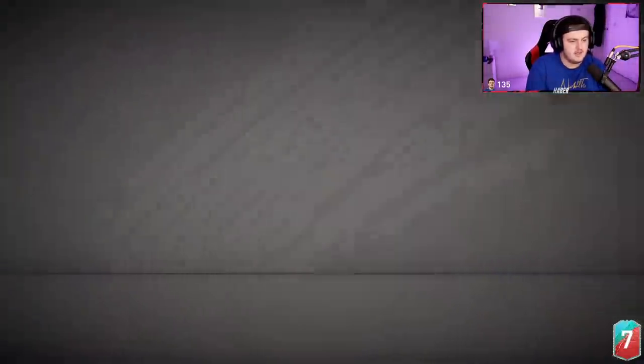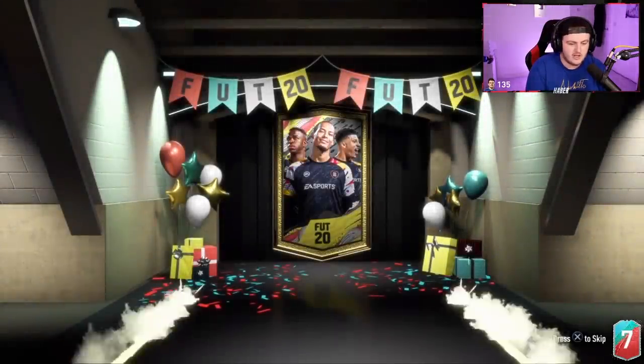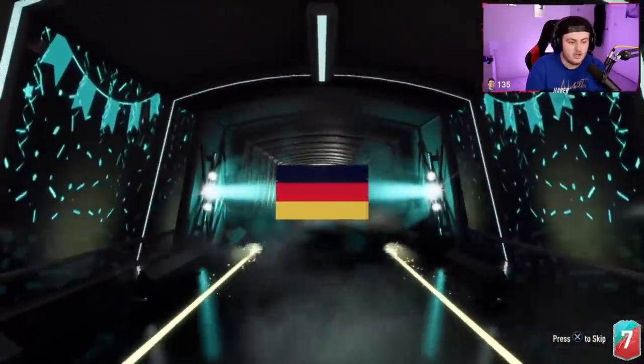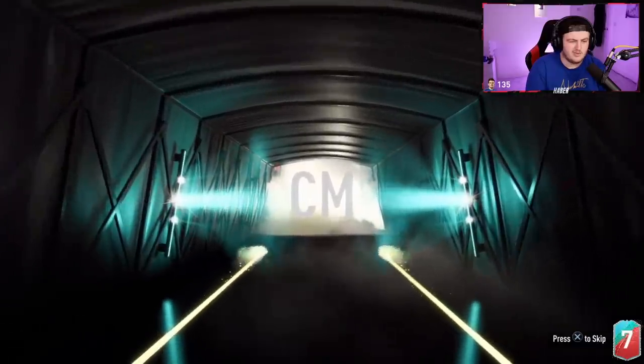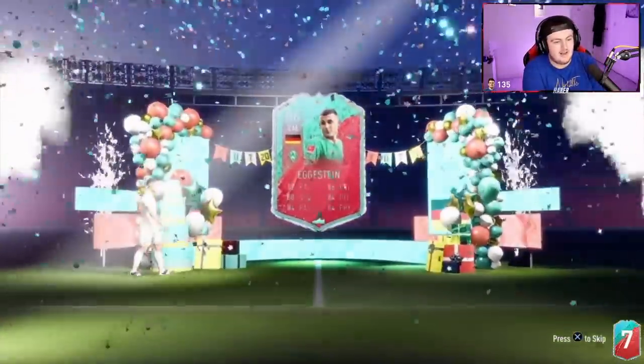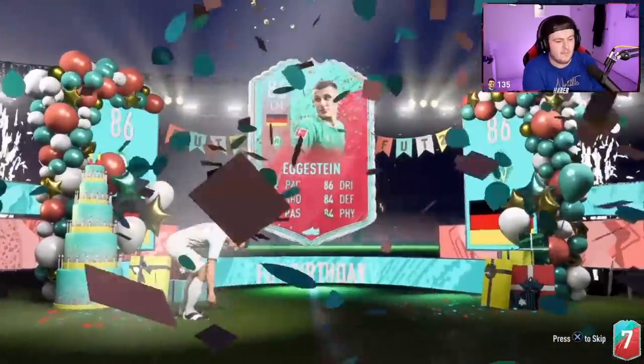Now we're on to the FUT Birthday Bag and we can get something good. Come on, give us a FUT Birthday French striker or center mid. Ask and you shall receive — French! German right wing back... oh, center mid Augustini. I'm surprised we haven't seen more of this guy — he's actually a pretty good box-to-box.